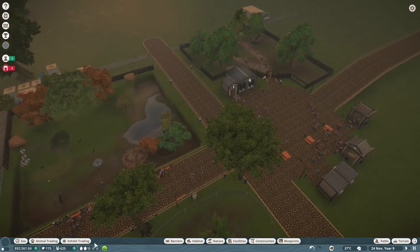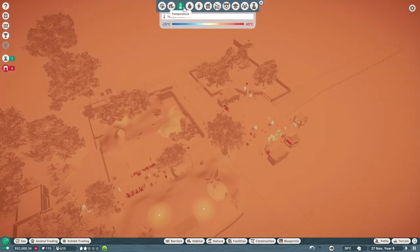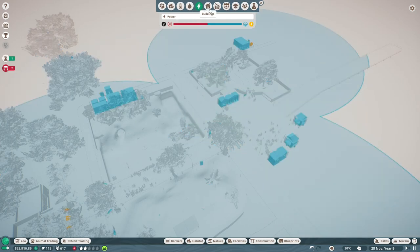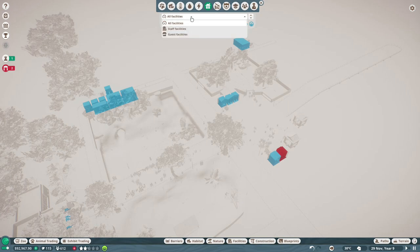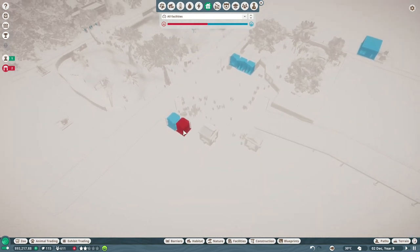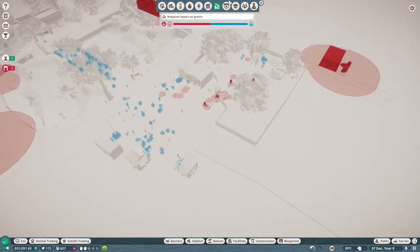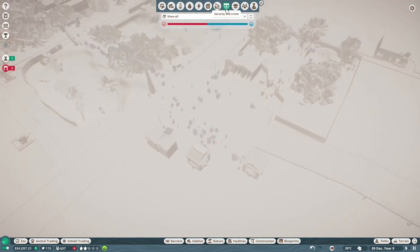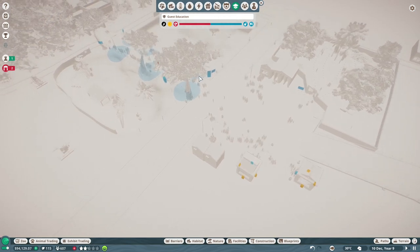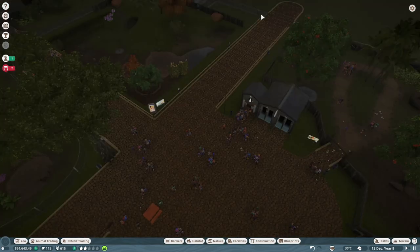Let's quickly have a look at the staff we've got and go through our overlays quickly. Animal welfare temperatures seems okay, water is fine, power is good. Buildings - what does this mean? Oh, unhappy - that's what it means. Negative impact on guests. Litter over here - that's interesting. We definitely need another caretaker. We need some more education pieces over here also. Happiness and staff - okay, perfect.